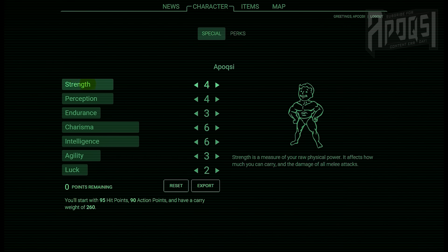I mainly based my special attributes off what perks I will be supplied with at the beginning of the game, as I will eventually be able to max out all my special and perks, but that's not going to happen for a bit. So I decided to take into account what I'll need and want for the beginning of the game. I'm going to give you how many points I put into each attribute, the perks I get with that, and any other bonuses as well.